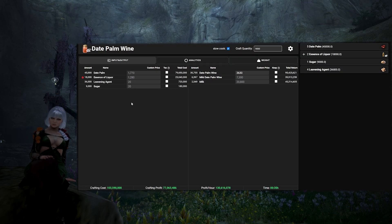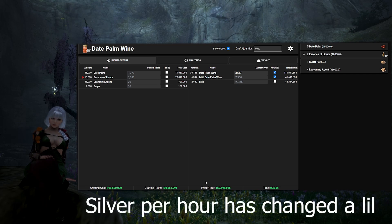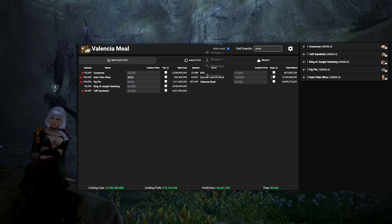Let's start with Date Palm Wine. I'll open it in a new tab to see the silver per hour. The craft quantity doesn't matter here as I'm only concerned with silver per hour. I'll buy all the ingredients so I don't check any tax, and I won't expand Essence of Liqueur since I'm not crafting them. Since I'm going to craft these into Valencia Meals, on the output side I check Keep. The silver per hour is $164 million an hour, but I don't think that's high enough to justify crafting them today.